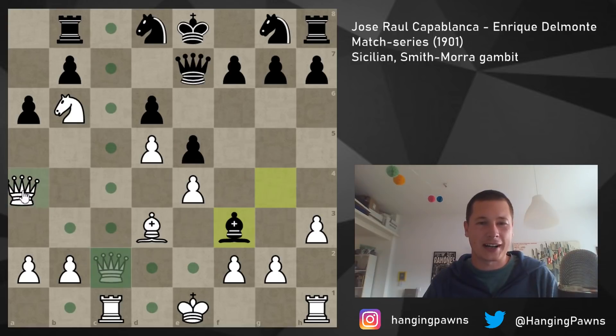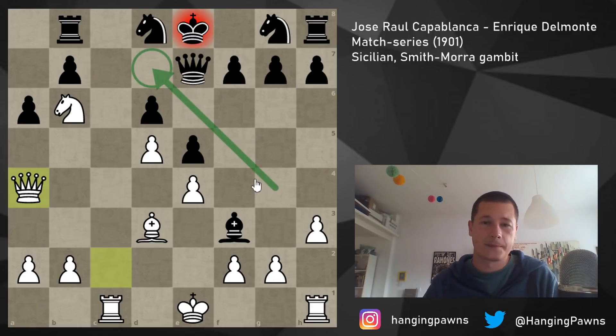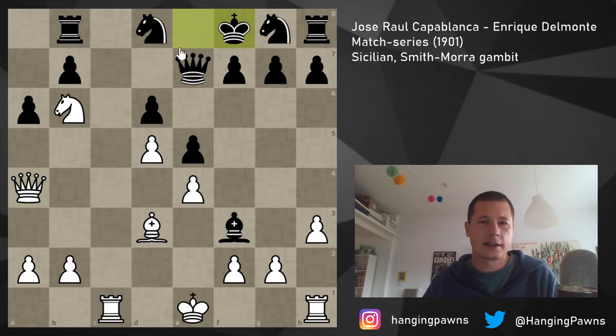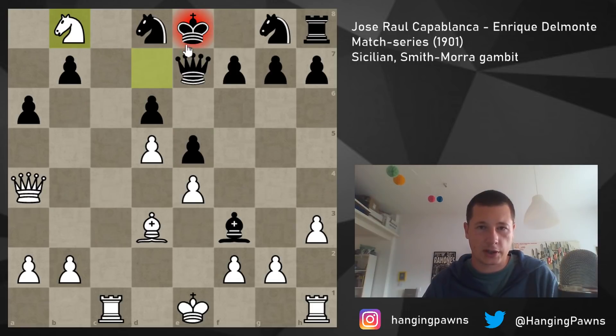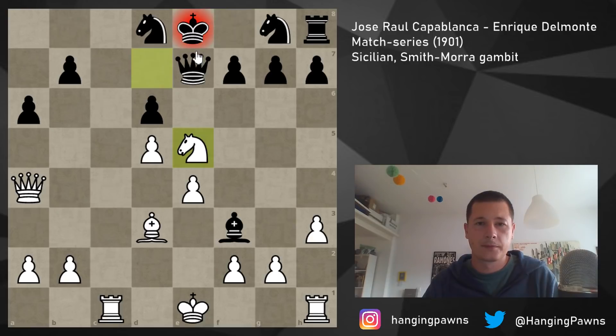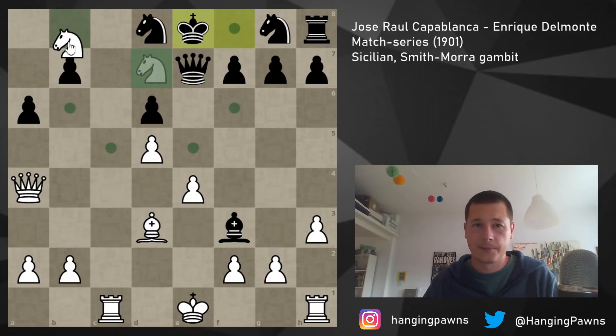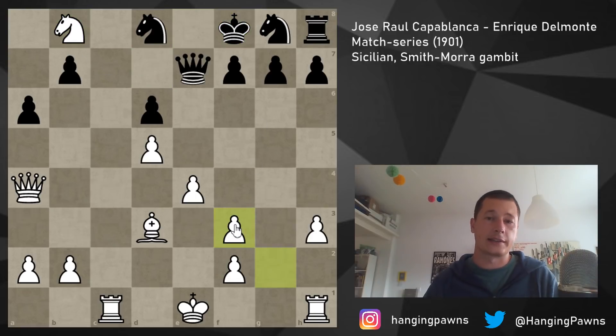Of course you don't recapture — you just win on the spot with queen a4 check. The king only has f8. If you block with the queen, I take your queen and the bishop isn't coming back. So black plays king f8, then simply knight d7 check, king e8, knight takes rook — game over. You could also pick up more material before that with a seesaw check and grab another pawn.